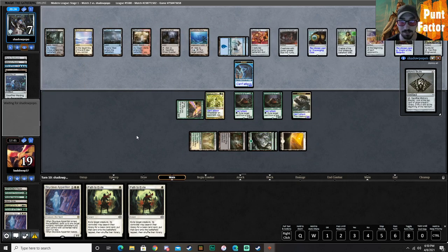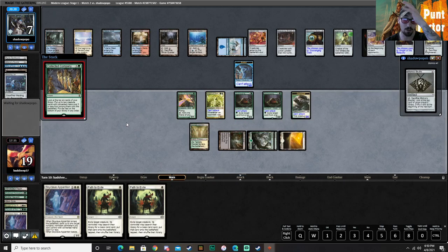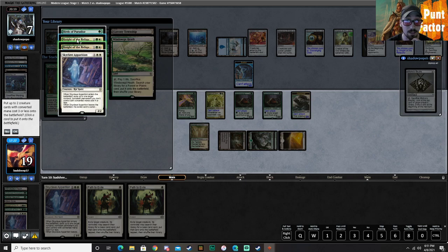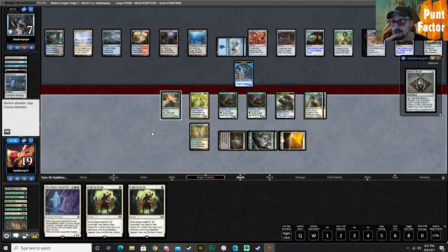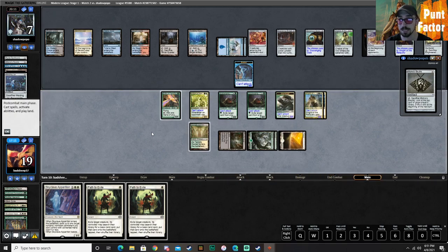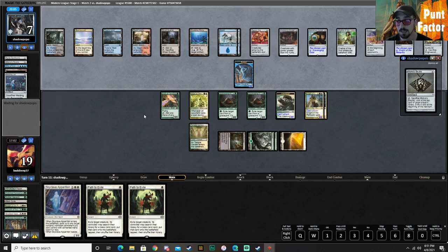Oh, that feels really bad. So here we're hoping for a Ramonap Excavator — we don't get it. None of this matters. Oh man, did I punt super hard. I tell you what though, they would have just torpored their Torpor Orb and protected it, so it really wouldn't have mattered because I would still be in the same situation. So actually, okay, I don't feel quite as bad.